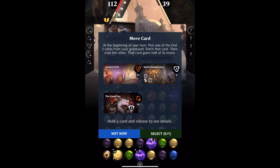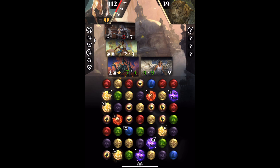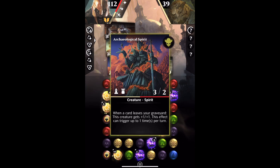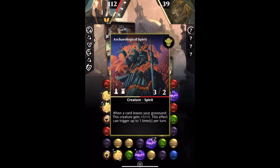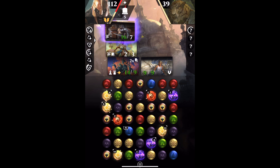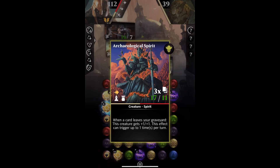So we'll pick the Golden Wish because that's the best card there — one of the best cards in standard right now, actually. Not that this is a standard game, but you know, it is. And we'll see it gets — I've slowed this right down — plus one, plus one, because a Spirit came and reinforced it almost immediately. So, Archaeological Spirit does what it says, and that's what it looks like.